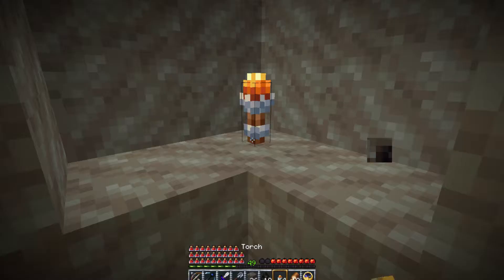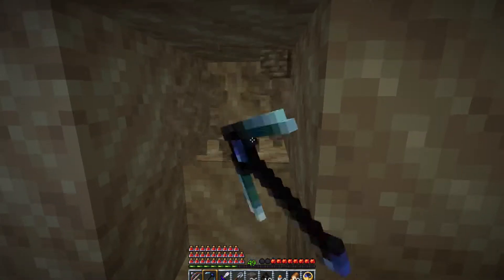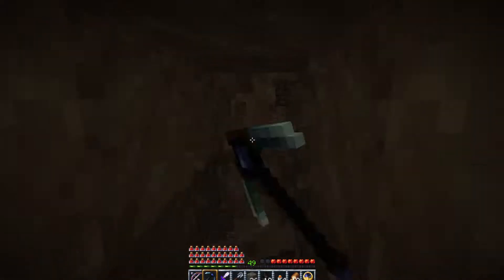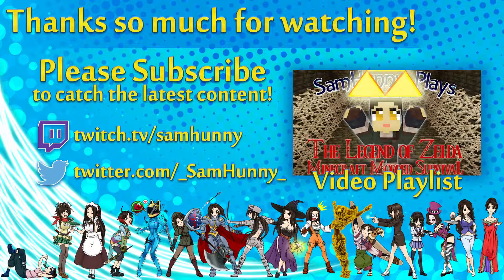I guess I'm just going to have to keep mining down here. I could go take TNT to the desert but I don't think that'll really help too much. I might call it quits soon — this is just too much. I've only found three rooms down here and not a single one was locked. Why do you do this to me, Quilelius? Why do you do this to me?